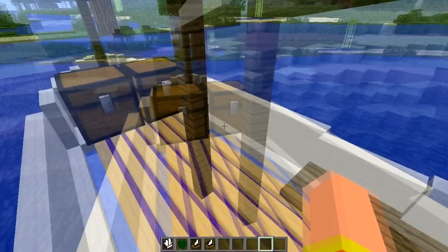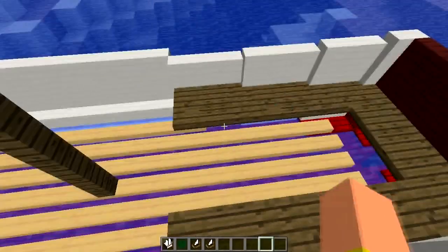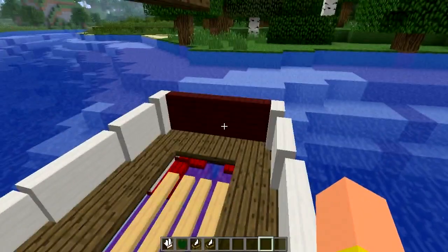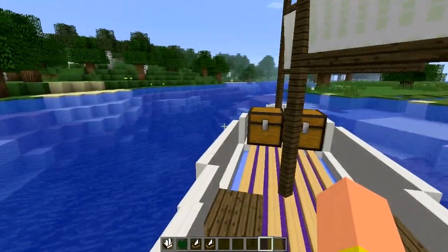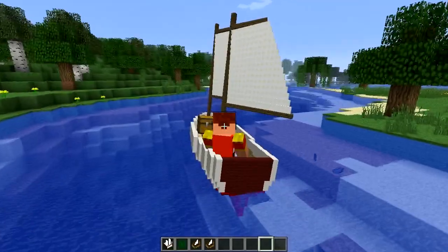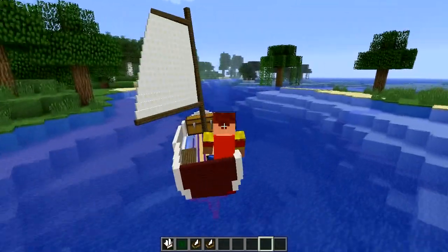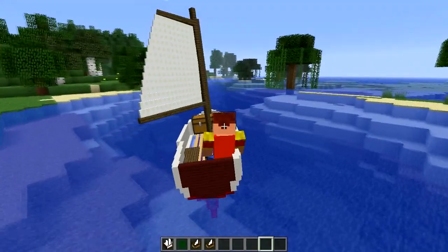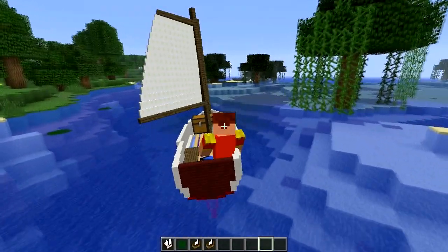Enough of the crafting recipes — let's actually use this. There are multiple seats; there are actually six seats to choose from. We're going to go to the main captain's seat where you can control the boat — you can only control it from one area. It'll be awesome if you could see a rudder.